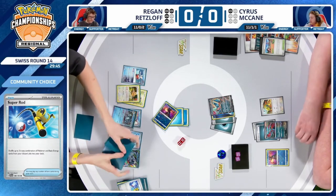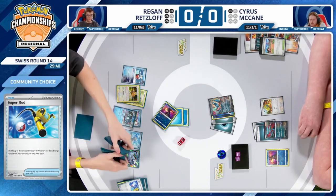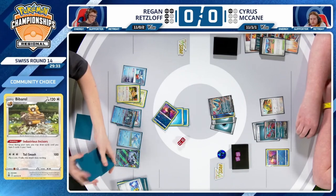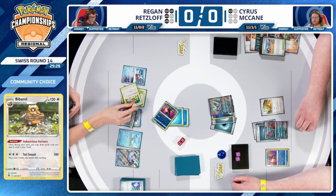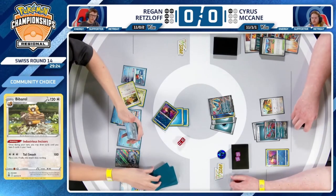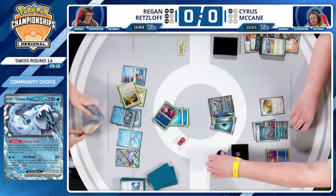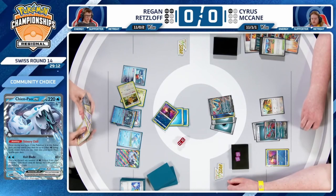Regan has not used Bibarel just yet and has just one card remaining — the Cyllene. Getting back the Prime Catcher — what else could you possibly want? He still has the Iron Bundle to use. If there was a way to make Iron Hands do more damage somehow — but the play here is to swing with Chien Pao, cross fingers that Cyrus can't get the KO, and if Cyrus can't, Regan could respond with a Chien Pao to close out the game.